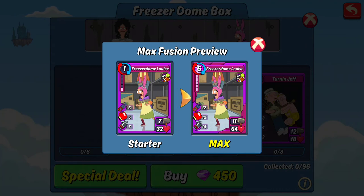With Freezer Dome Luis, I like the health on it, the attack's okay, and the abilities are alright. Jab is situationally really good, Punch is always good, and an attack boost is at least better than a health boost in my opinion — although it's certainly not super exciting.